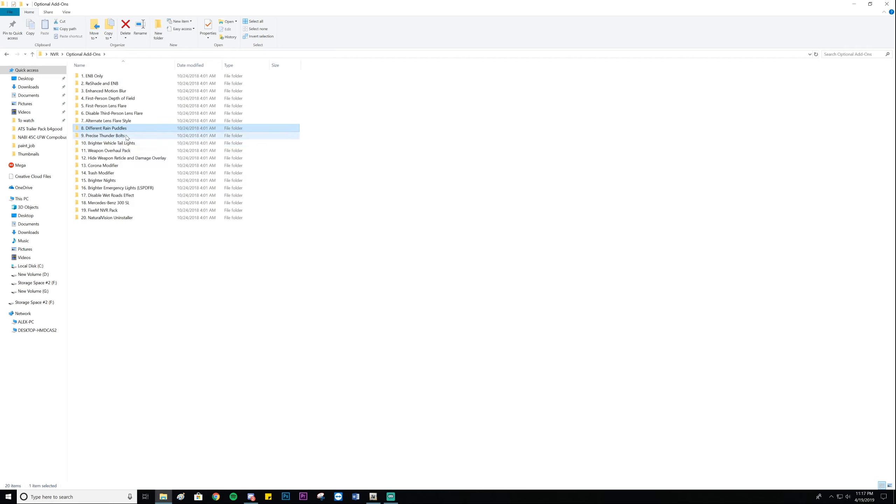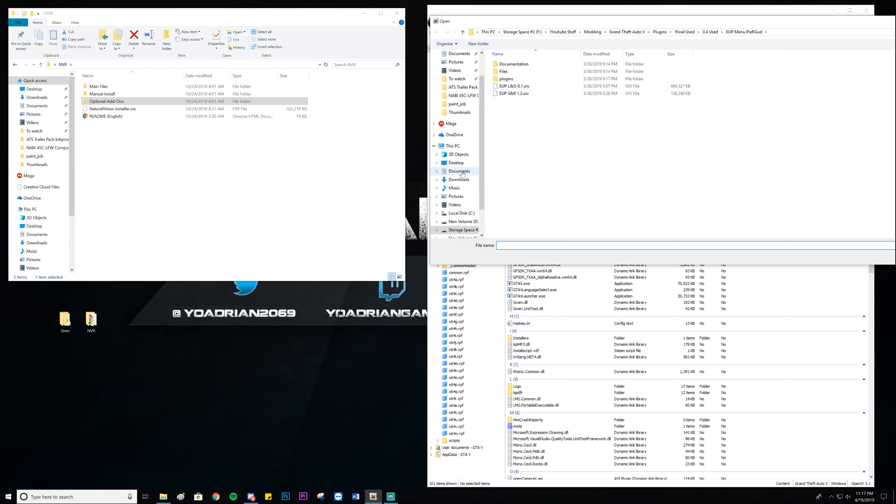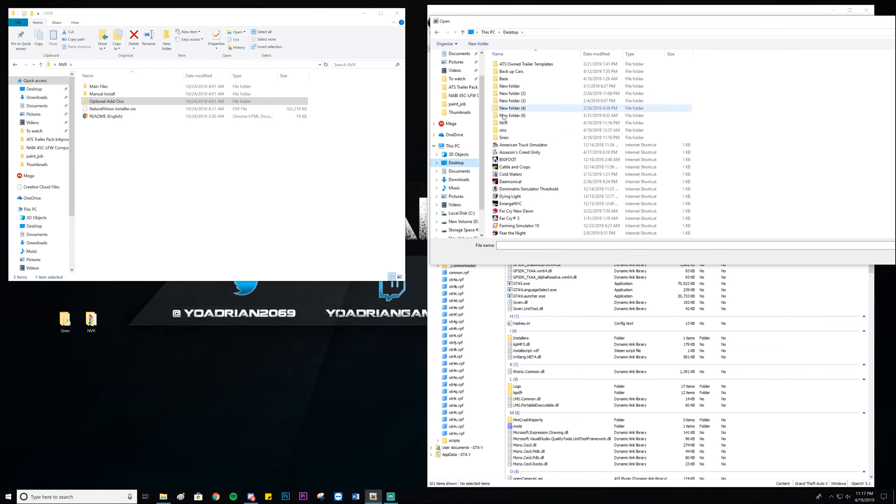The Modern Siren Pack will go straight into the sirens folder. Let that extract — done. I'll have the links in the description for both of these. You will need OpenIV, as that is how you're going to install everything.